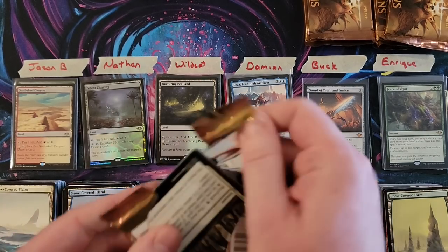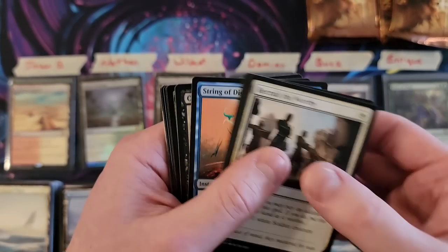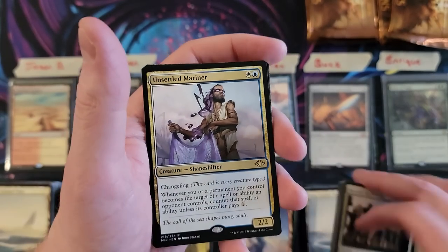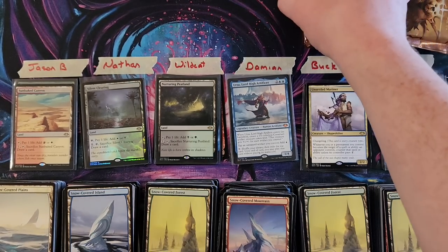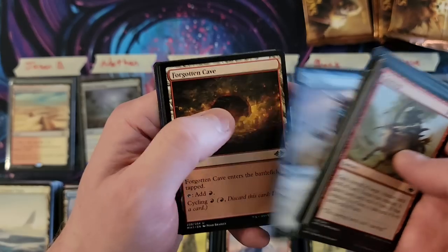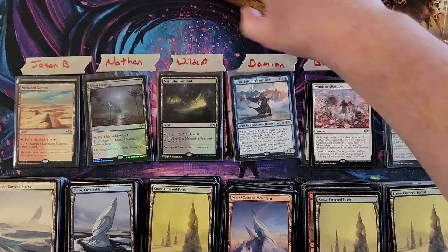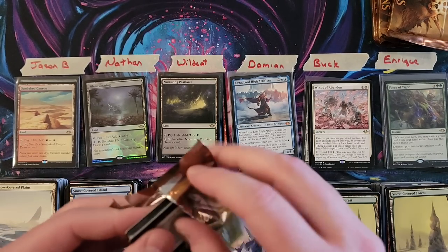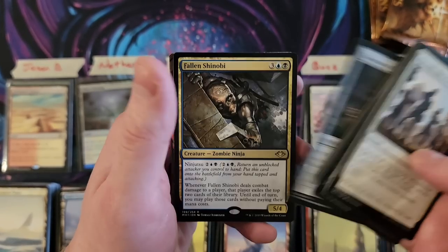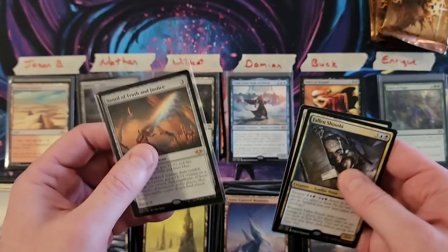Buck, we've got six packs left. We can still pull the last Horizon Land, Force of Will, Prismatic Vista, Archmage's Charm — there's still some really good stuff potentially to pull here. Unsettled Mariner — solid card, not one of those ones I was listing off. Next pack: Winds of Abandon — another one of those playable cards, but not what we're getting at here. Last pack, Buck — Talisman of Resilience and Fallen Shinobi. You finish that round with solid cards that you're not necessarily looking for in a break, but it kind of is what it is.